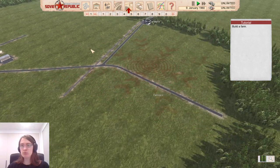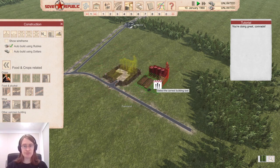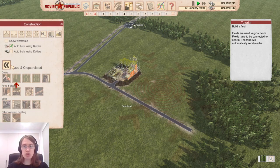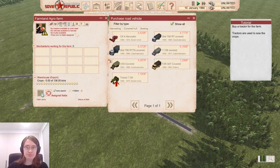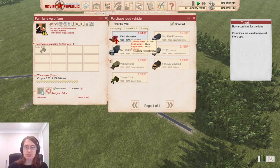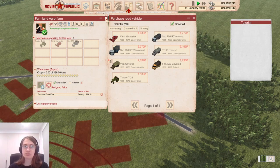What are we building now? A farm. Farms contain all the vehicles required to work on the fields. Agro farm placed — you're doing great, comrade. Build a field — fields are used to grow crops and have to be connected to a farm. The farm will automatically send mechanisms to seed, harvest, or transport the crops back. I'll build a field over here. Buy a tractor for the farm — tractors are used to sow the crops. Buy a combine harvester — I've heard that term before. Buy a covered hull vehicle for the farm to take the crops from the fields.